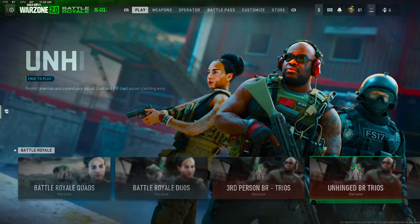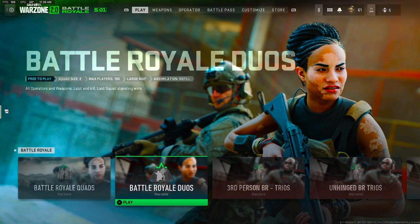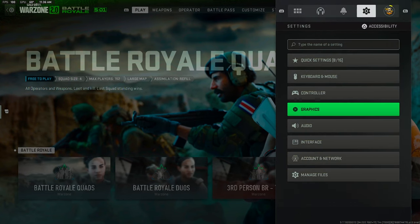Warzone 2 just came out and there's a setting you guys need to change which is literally going to change how this game looks. You're going to be able to see enemies much better and you can even see enemies in darker areas, so you're definitely going to be at an advantage when you put these settings on. First, go to your settings.